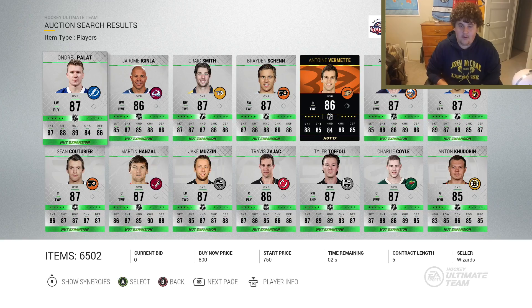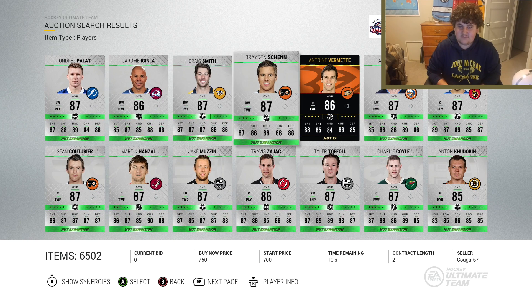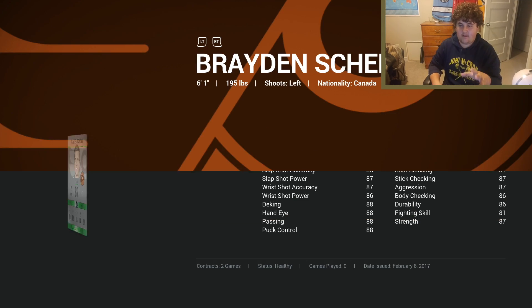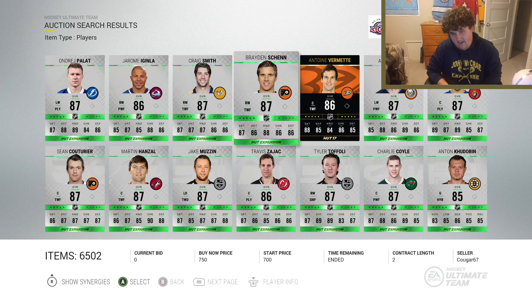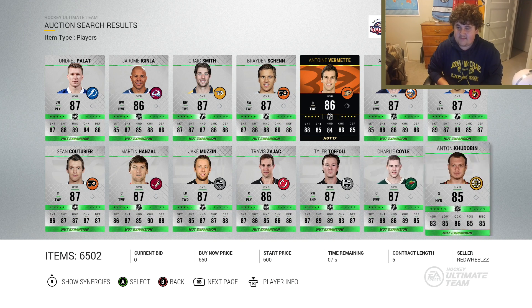Looking at the first page, I'll start things off with Braden Shen. I used this card for pretty much all of competitive seasons 3, the series 2 season. He wasn't bad at all — 88 speed, 88 acceleration, 88 deking across the board. He was not a bad card at all to play on the right wing.